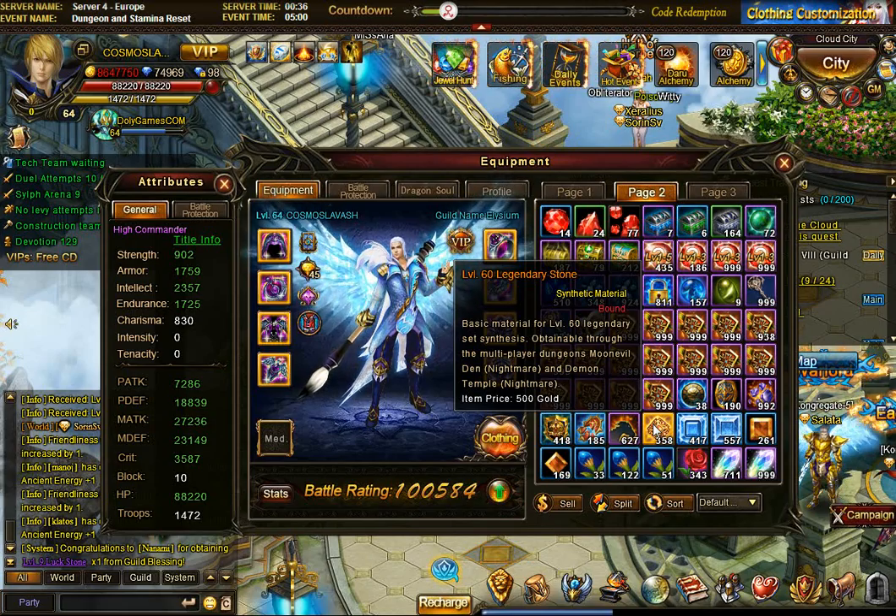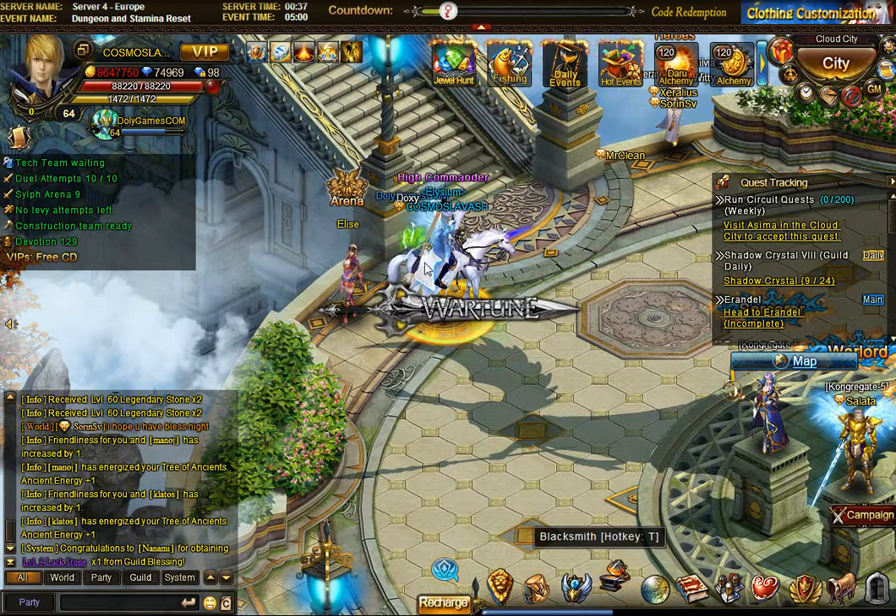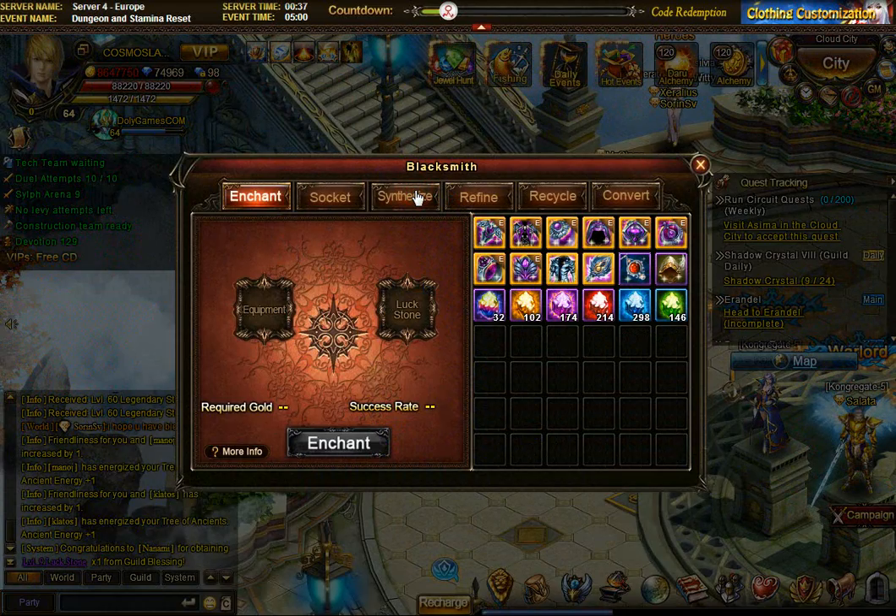I get legendary stones by doing moon evil dungeon. If you're ever short on time, just do one or two mini bosses and quit - you already get the vast majority of the benefit from the dungeon. Even one boss is better than nothing, and it all adds up. So legendary stones are no longer a problem for me; insignias are the issue.